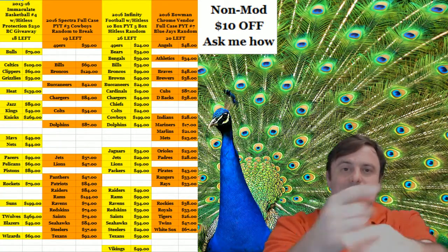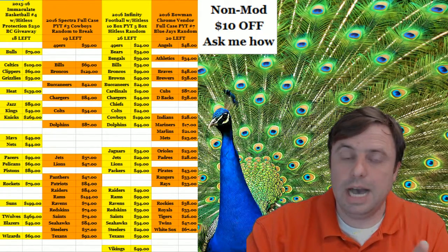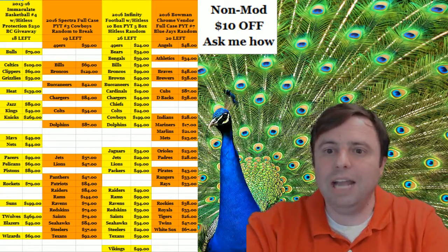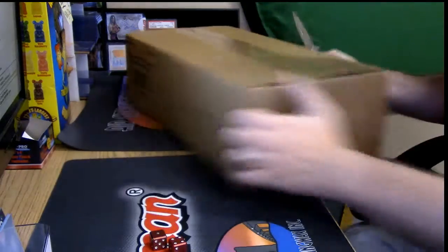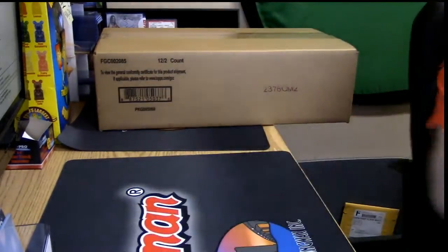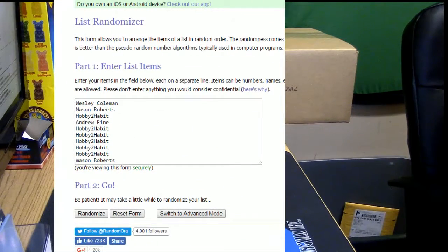Hey everybody, welcome! It's time to finally do the half-case Bowman Chrome hobby 10-spot preset combat teams. I'm going to do this in two sections because it's going to have to be done in two sections - I can't random them both at the same time.